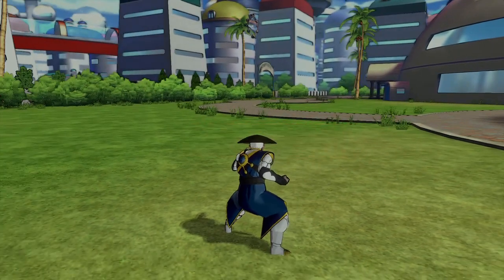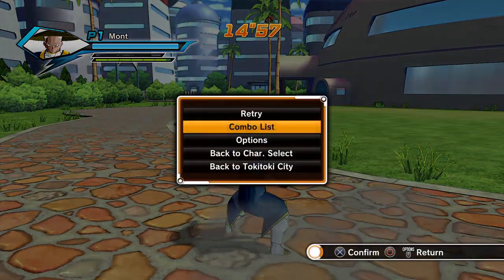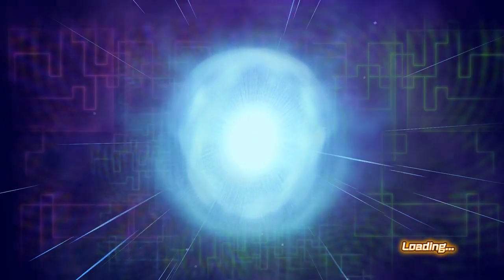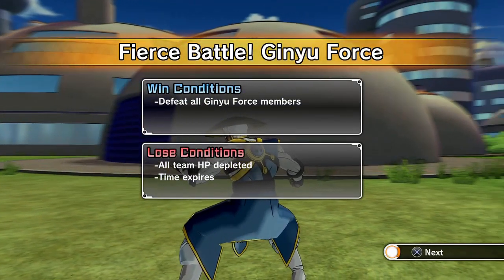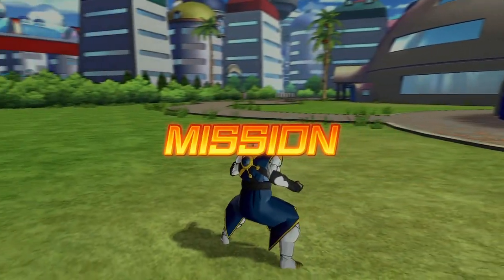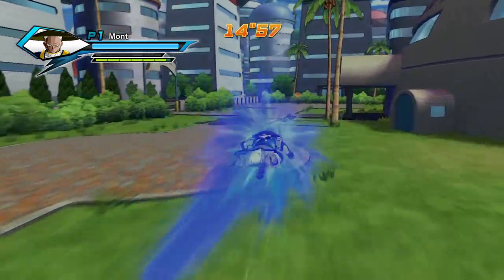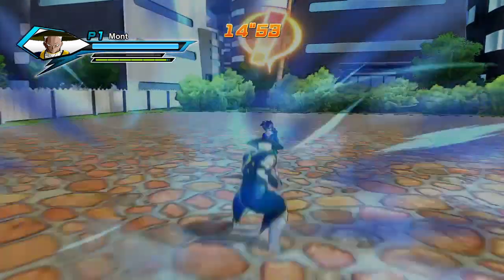Here's the mission right here — as you can see I spawned and the time patroller is supposed to be right in front of me, but he isn't, so you just retry the mission. The trick is you have to do this by yourself, because if you do it with a group you can't press start and retry. I would suggest not adding any computer players, but you can if you need help.